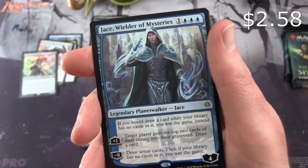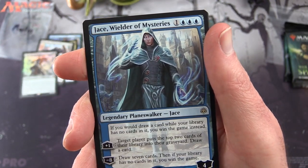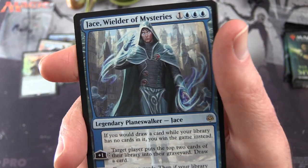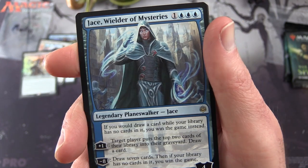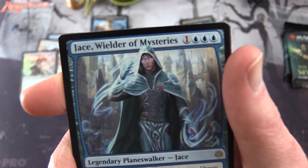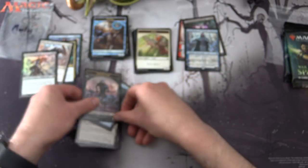And that means we're going to get a rare planeswalker — we have Jace, Wilder of Mysteries. Legendary planeswalker Jace, four loyalty for four mana. If you would draw a card while your library has no cards in it, you win the game instead. Plus one: target player puts the top two cards of their library into their graveyard, then draw a card. Minus eight: draw seven cards, then if your library has no cards in it, you win the game. The strategy is to mill yourself. Has anyone managed to pull that off? Leave a note in the comments. Plus an island and a zombie army token.